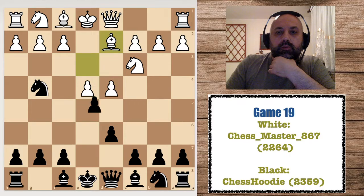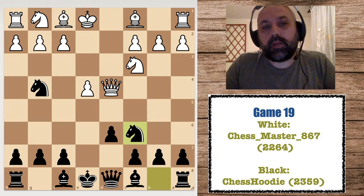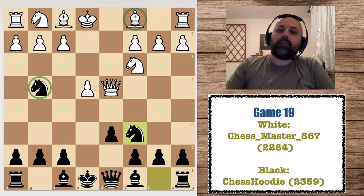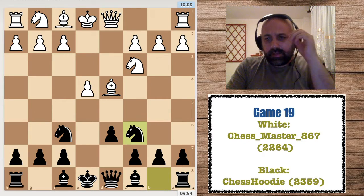For example, Bd2 just drops the pawn. If he wants to preserve the bishop he has to go all the way back, but then I can still simplify the same as I did in the game, but with my knight here and his bishop there, which should be beneficial for me. I missed that completely and just took quickly on d4.